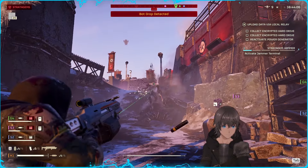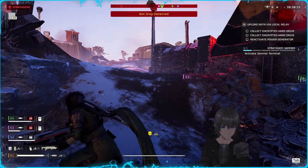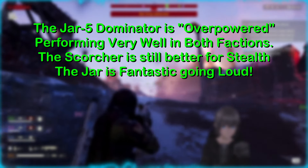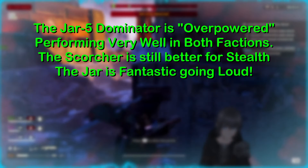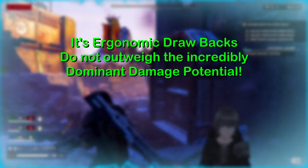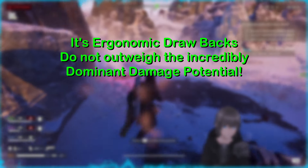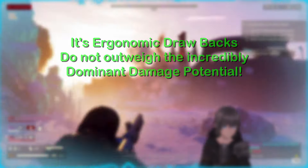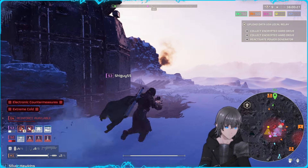That does it for our breakpoint breakdown. So how good is the Jar-5 Dominator, in my opinion? Well, to put it bluntly — and I don't say this unless I truly believe it — it's overpowered. The Jar-5 exhibits a dominance over both factions unmatched by any other weapon. There are several primaries that shine brightly in just one of the two factions, but this weapon dismantles both relatively easily. Its handling, gyro-jet nature, and mag size are its only drawbacks in exchange for an absolutely absurd amount of raw power not found in any other primary. The Scorcher and Diligence may be more useful for those with a more subtle approach due to their ability to sneak up on enemies, but the Dominator absolutely dominates when you want to go loud and proud in your hell dives.